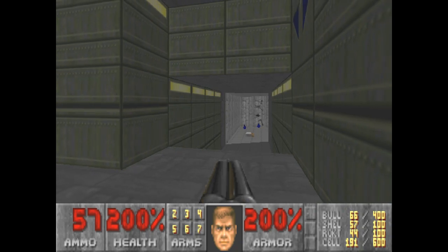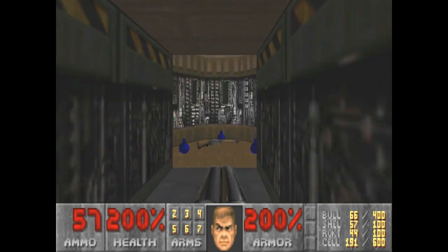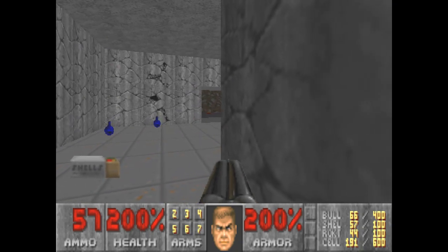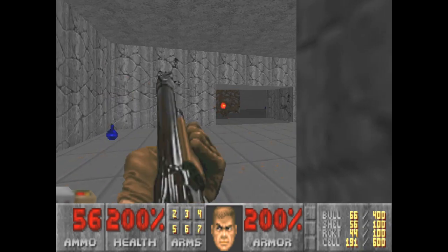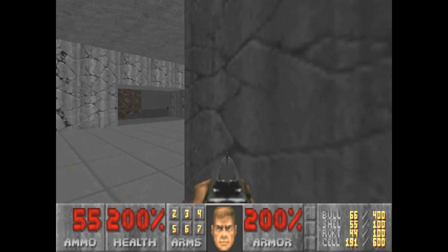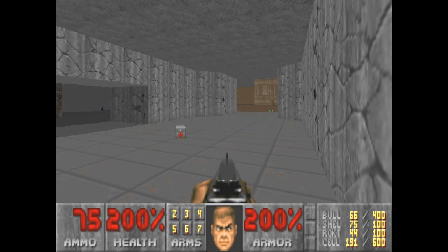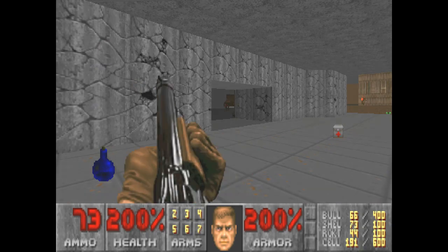Alright, first thing we want to do here is a little — well, it isn't tagged as a secret, but there's some — actually, I want to come back to that. I don't want to waste those old bonuses. The tough thing about this map is that when enemies hear you, it'll alert the nearby areas, like the one right out there on the right. Hopefully I'll be able to get through this without any issues. Just take my time.